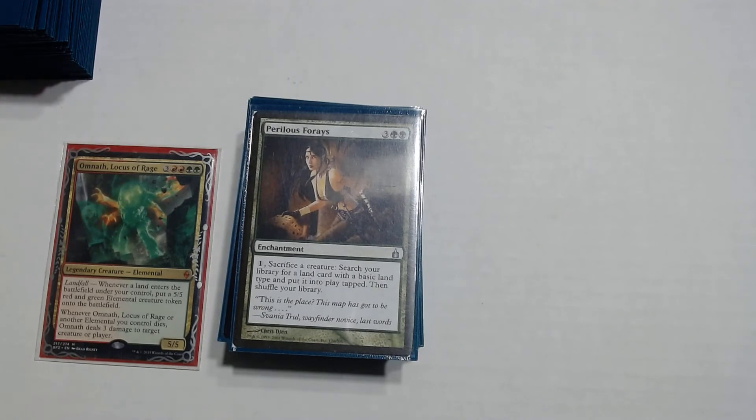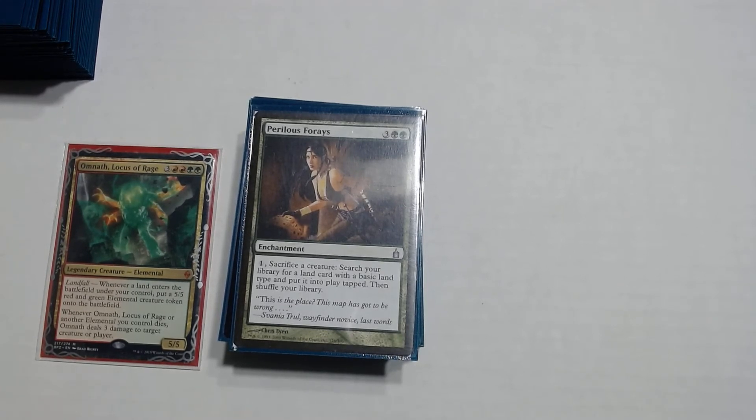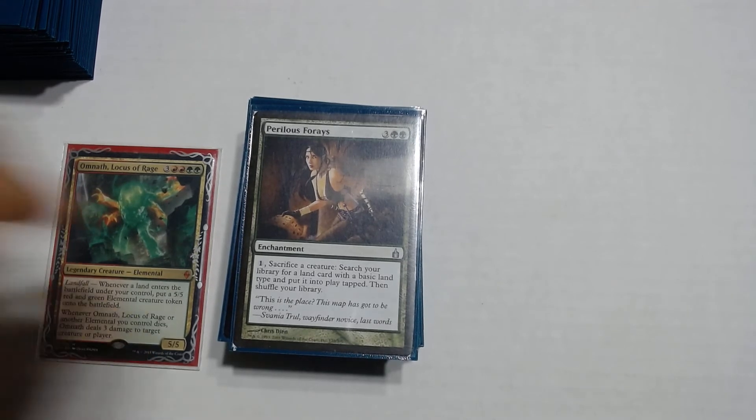Perilous Forays is a 3 and green green enchantment. You pay 1, sacrifice a creature, search your library for a basic land, and put it into play tapped, then shuffle your library. Basically each elemental is just paying for themselves — if you have this paired with Lotus Cobra or Tireless Provisioner, it just keeps going until you run out of basics. Really good synergy.